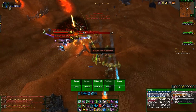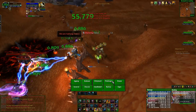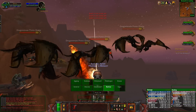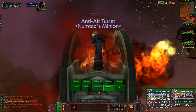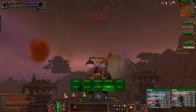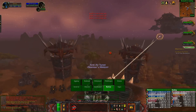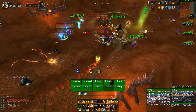Once you've managed to kill all the adds and the mini-boss upstairs, don't immediately jump back down. One person should jump into the turret and start shooting down the Wind Reavers flying about, because they'll throw random axes at random players — damage you can't afford in the last phase. Clear the Wind Reavers, then drop back down and start dealing with the adds downstairs. When you're in the turret, don't attack the boss yet — just wait.